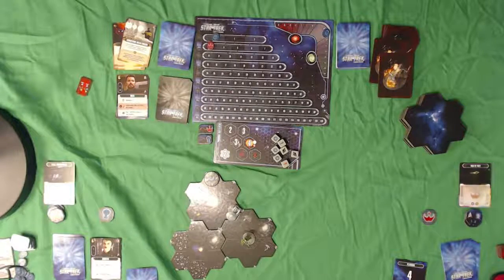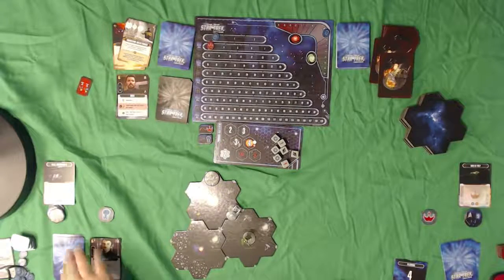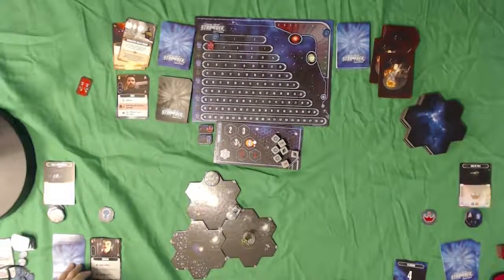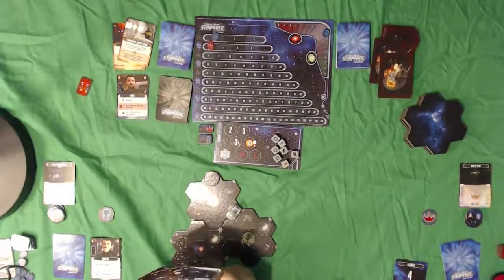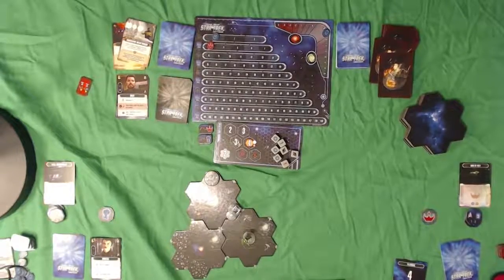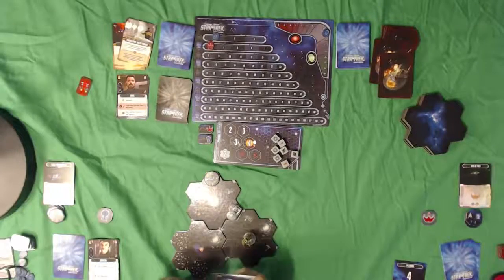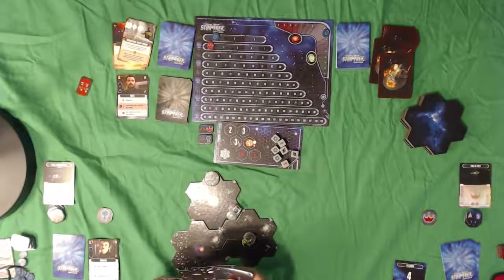Now we're only at six minutes, so we'll go ahead and take the Federation's turn. They never drew up their hand, so they need four more cards. They got Synthesized Data, Research, Full Speed Ahead, and Engage. I was thinking about going and fighting that Romulan Warbird, but they do not have a ton in the way of combat cards.